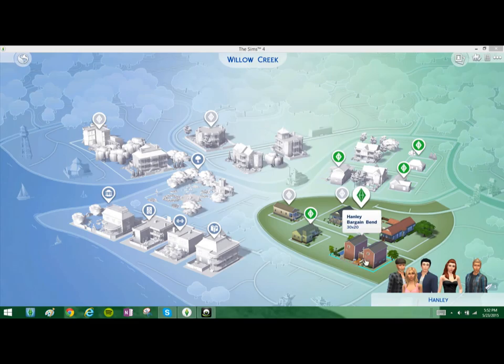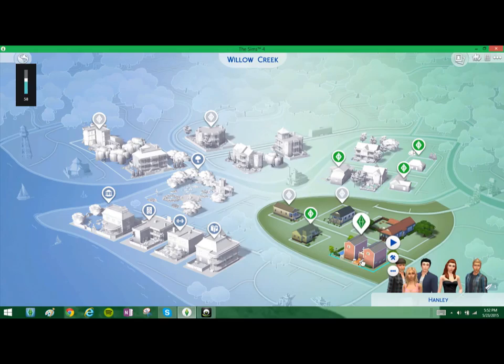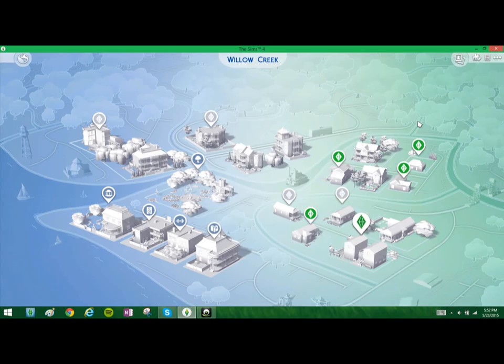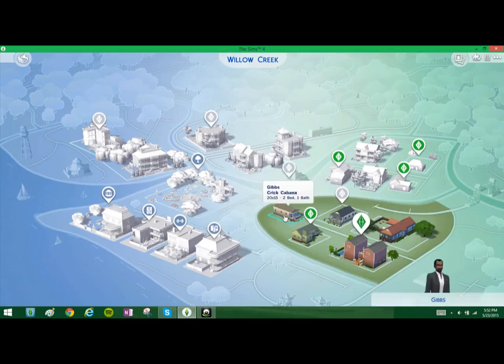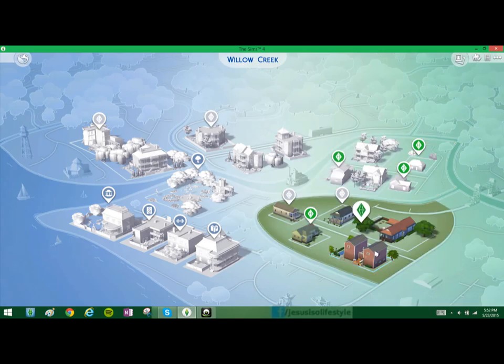This is my custom world that I am doing — custom, hence it's my custom world. I deleted all the families in it that were already there, and then it was repopulating the town, so some of these aren't mine. But like, they're mine. So I built this apartment building and this is what I've been playing right now.